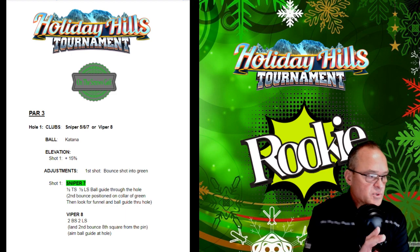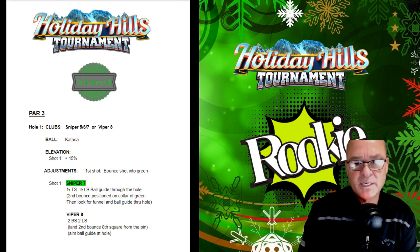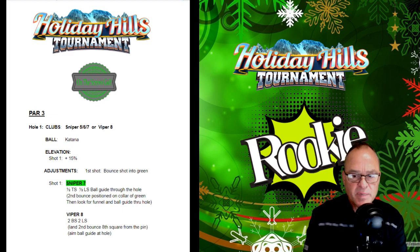You can have a couple choices here depending on the account level — I have two different levels. The main level, which is aggressive rookie, we're using Sniper 5, 6, or 7. For regular or low-level clubs, we're going to go Viper 8. We're going to use a Katana in both. Shot one is 15% at mid-adjustment — you're going to bounce it into the green. The preferred way for aggressive rookies is the Sniper 7, half backspin, half leftspin, ball guide through the hole. Second bounce position on the collar of the green, looking for a funnel on the ball guide through the hole. Then take your adjustment and make your shot.